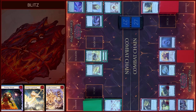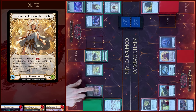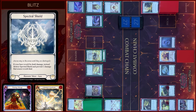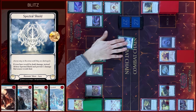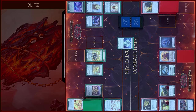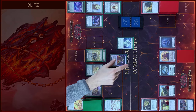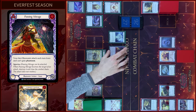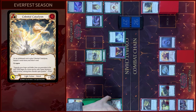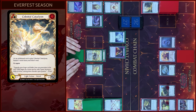I will start my turn with Prism Ability, pay 2, banish card from my hero soul, and I will create a Spectral Shield token. And then I will attack 1 damage. No block, you take 1. And then I will play Passing Mirage. In the end I will arsenal this card and pass it to you.